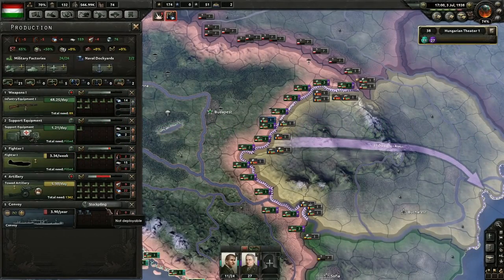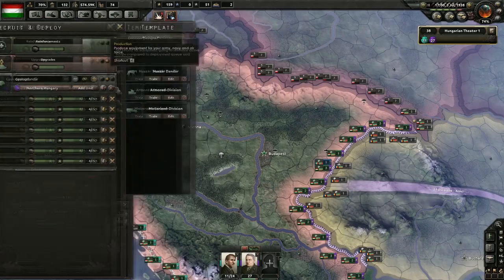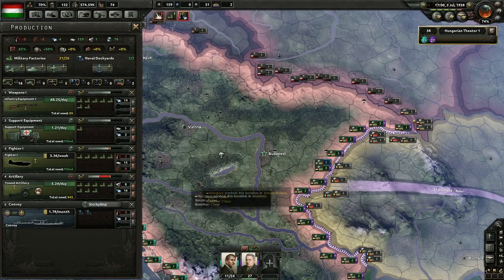There are three types of factories in Hearts of Iron IV: civilian factories, military factories, and dockyards.